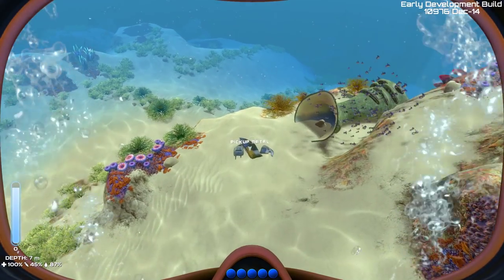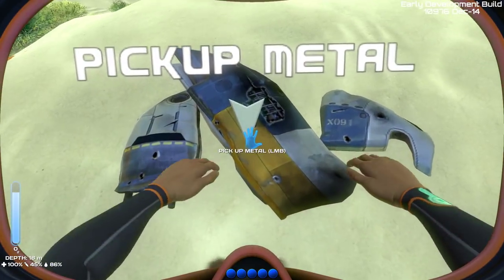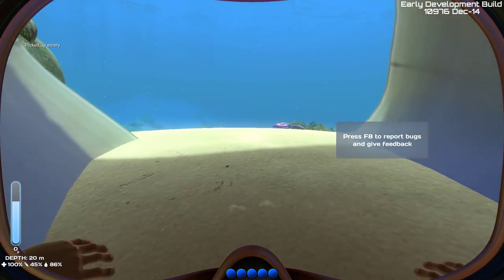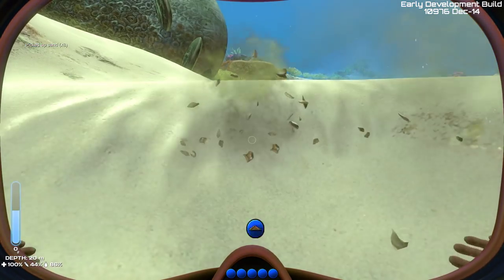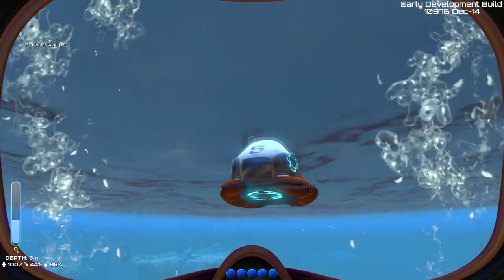This is our underwater world and we can gather materials. As you might imagine, this is mostly what you're going to be doing since this is a survival game. We can break this limestone and pick up ore. We can also dig some sand to make fins, because then we'll be swimming much faster. Now the oxygen is depleting, so we have to go up.